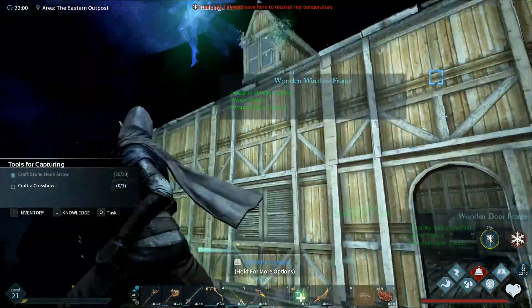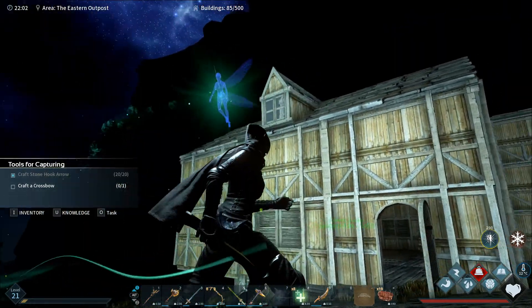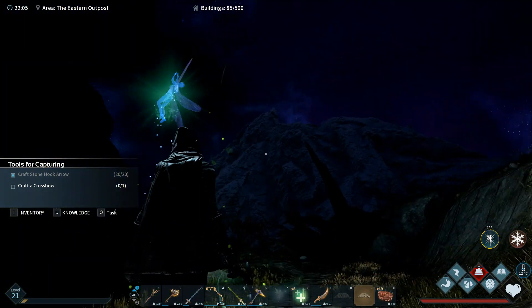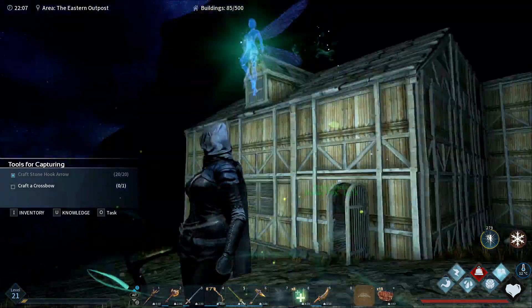I like the building. So we've just unlocked the wood tier. We're on the wood tier at the moment but if you look, how cool does that look? I just think that looks so cool. Obviously the night sky looks pretty epic as well, to be honest. It's a pretty game. I like it.